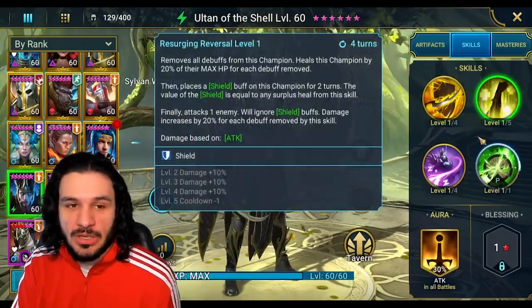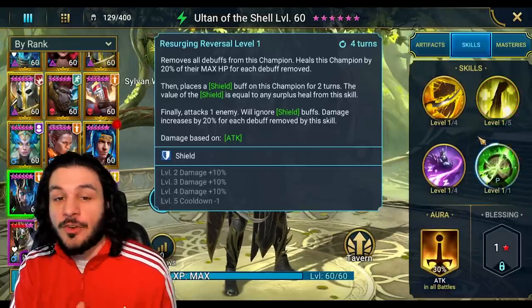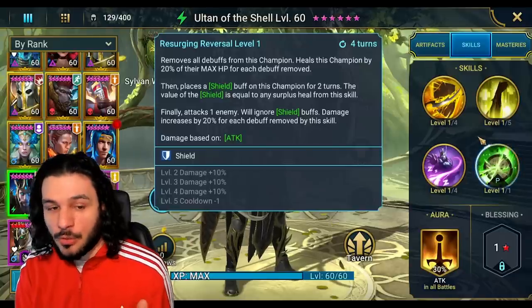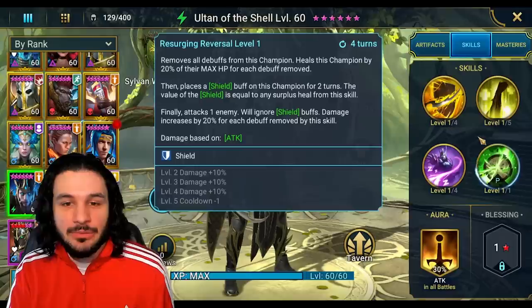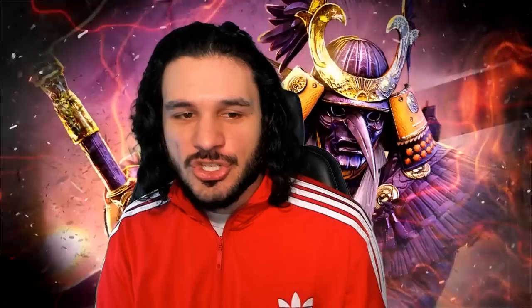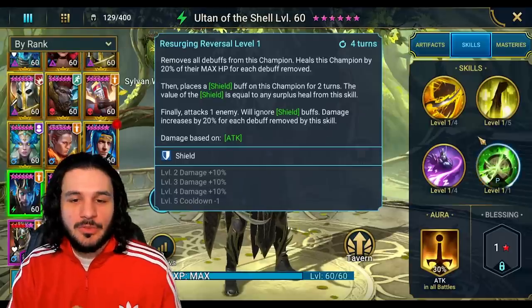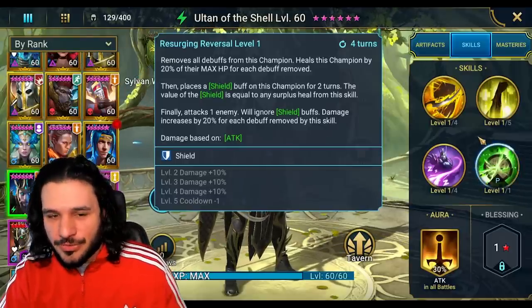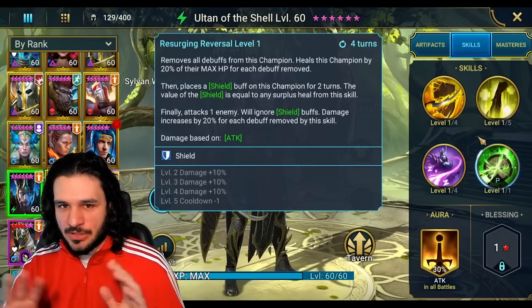Hopefully the A2 is going to be something good. We have Surging Reversal: removes all debuffs from this champion, heals this champion by 20% of max HP for each debuff removed — so potentially a full heal with 5 debuffs. Then places a shield buff on this champion equal to any surplus heal from this skill. Finally, attacks one enemy, ignoring shield buffs, with damage increasing by 20% for each debuff removed.